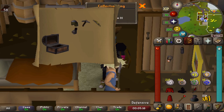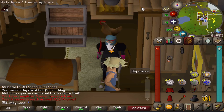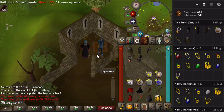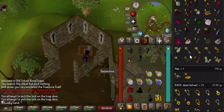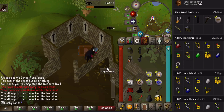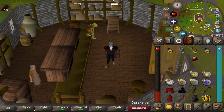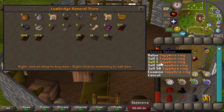Okay, nothing - got an iron full helm (t) from the collection log slot. Whatever. So we've been doing the HAM hideout chest pretty hard since I got the new laptop. I've already done a ton of them, like 50 or 60. We've got 111k cash, so we're going to do this a little bit longer until we have our cash stack up. The cash stack is actually looking pretty decent right now.